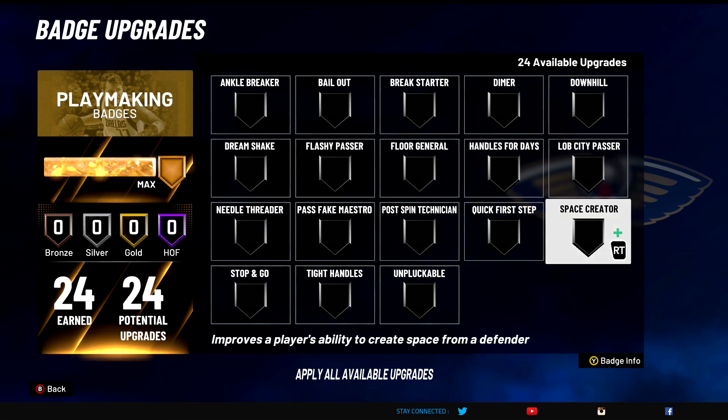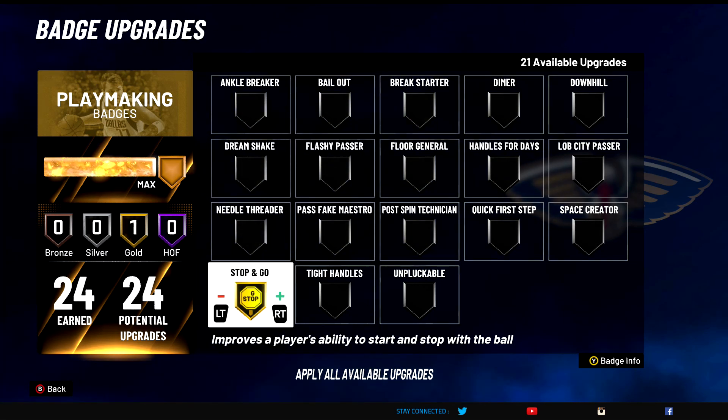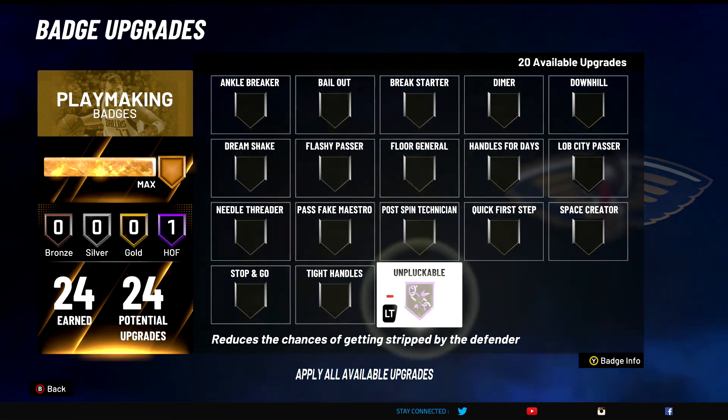Space Creator — D tier badge. Can't get ankle breakers, can't create space, doesn't work. We'll see if they patch it and maybe I can update the video. D tier badge, doesn't do anything. Stop and Go — A tier badge. Definitely does something. Your ability to start and stop — it's like red light, green light — you just start and stop really really quick. Very good badge, A tier for sure. Tight Handles — D tier, does nothing, terrible. Can't get ankle breakers. We'll update it if they fix the game.